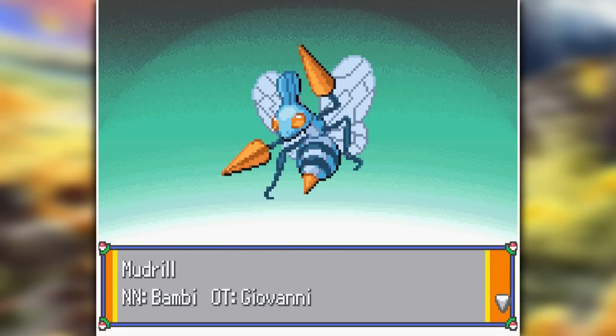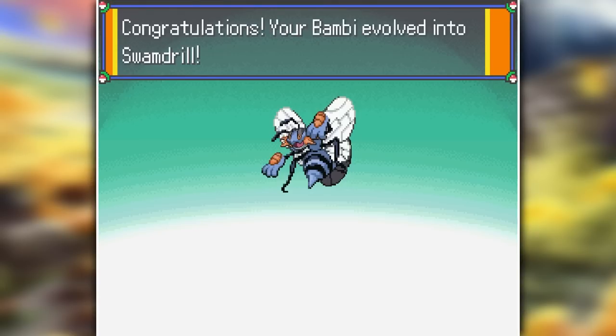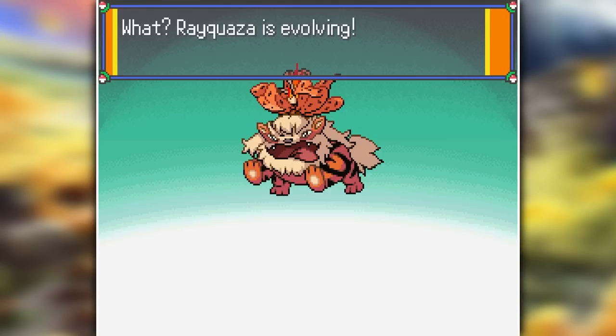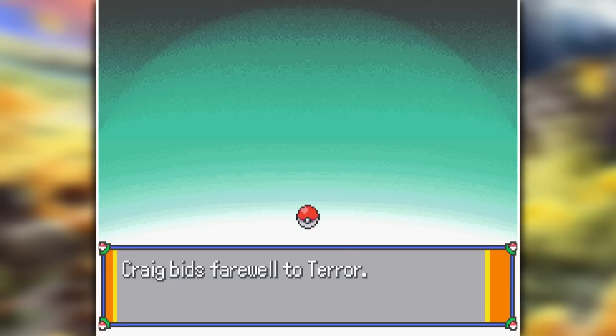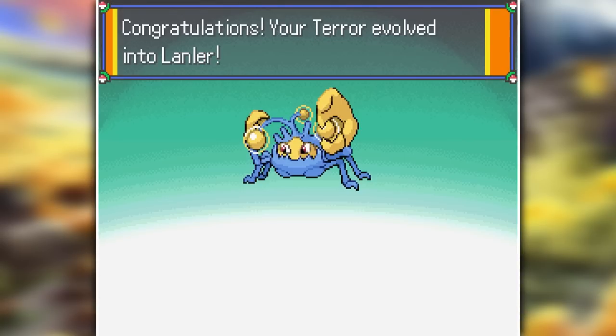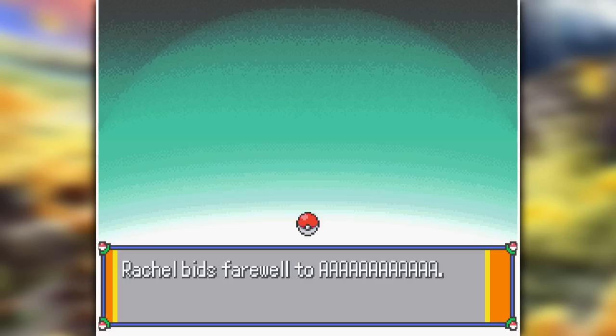I also got Mud Drill as my very first Swampert Fusion, but once I evolved it into its final form, yeah, it didn't really work out. So instead I got a really cool Growlithe-Ivysaur Fusion and turned it into an Orcasaur — the best boy of all time. My second-to-last fusion was Terror, and it definitely strikes terror and fear into anyone that faces it. This went away a little bit when I turned it into a Landler, but it still looked pretty okay. And the last fusion I got — it just looks so goofy, man.